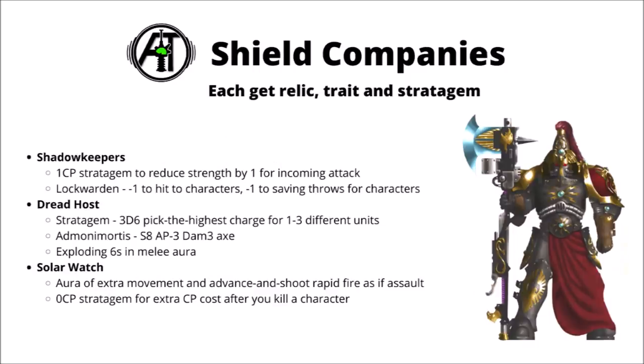Before getting into units, it's worth talking about the Shield Companies — the Custodes sub-faction choice, each getting a relic, warlord trait, and stratagem. There are five of them; perhaps the most commonly played competitively are the Shadow Keepers and the Dread Host. The Shadow Keepers mainly because of their 1CP stratagem which allows you to reduce the strength of an incoming attack by one — having a reactive defensive buff on the already tough Custodes is really potent. For example, if your opponent was about to shoot a Telamon Dreadnought at toughness 8 with melta weapons, spend one command point and all of a sudden they're wounding on 5s.